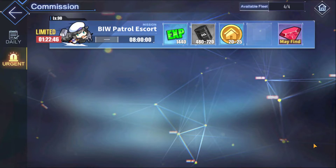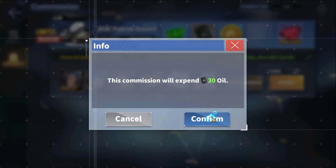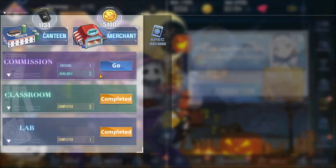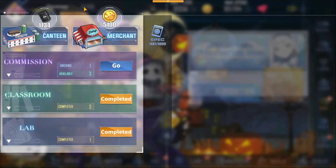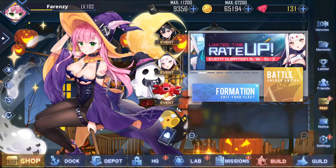Sometimes you'll see cubes inside commissions, and you'll sometimes see it in the urgent ones too. Make sure you're running commissions that are associated with cube rewards — that's a good way to get cubes. This is a pretty big event with a new UR ship, and we're going to have a whole video dedicated to Shimakaze.